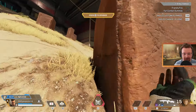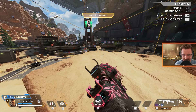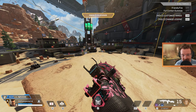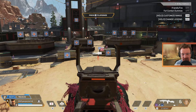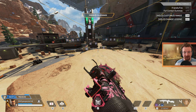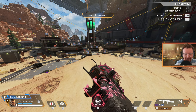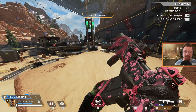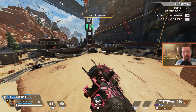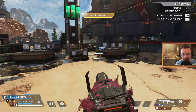Starting with head glitching. The number one reason any single fire weapon is strong in Apex is you can hold an angle long range like this, where every time you peek you can do high damage per shot and they can't really do anything about it. The head glitch is a mechanic where when you peek, all they see is the tippy top of your head and you see their entire body. Holding these angles with weapons like the repeater has always been really strong in Apex, but now with this damage increase the Scout is just that much better.